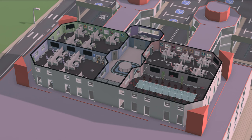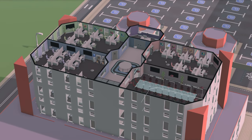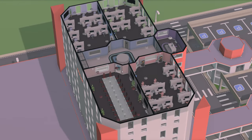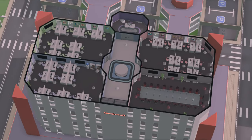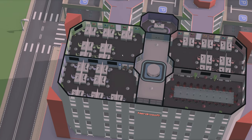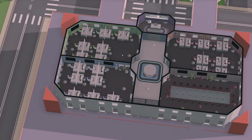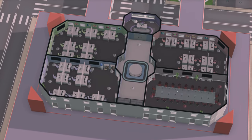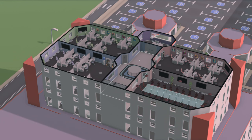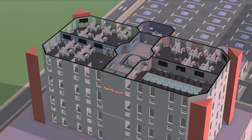Moving up through the tower, every floor is identical. I know it's not very creative, but it just makes sense. Every office space has 14 desks — 14 artists, 14 programmers, and 14 designers. We're going to have a 2D team, 3D team, audio team, and networking team, and we should never really need more than 14 of each specialization per team anyway.